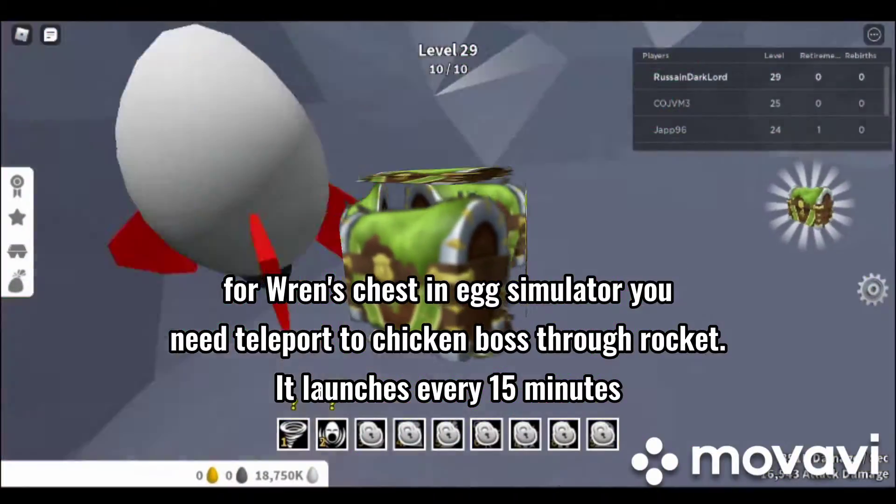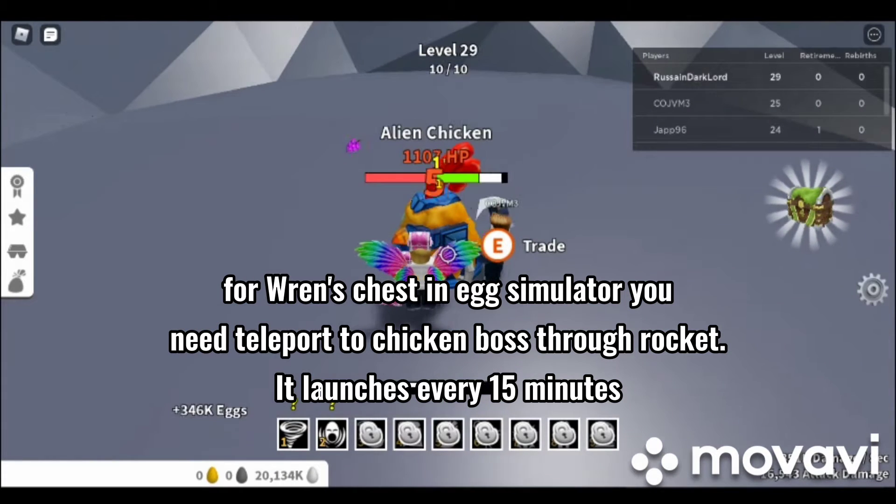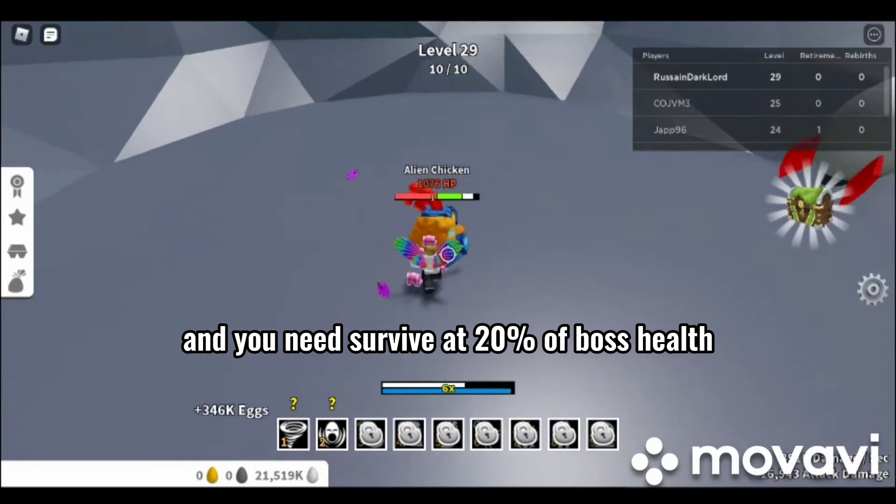For REM's Chest in Egg Simulator, teleport to the Chicken Boss through the Rocket. It launches every 15 minutes. You need to survive until the boss reaches 20% health.